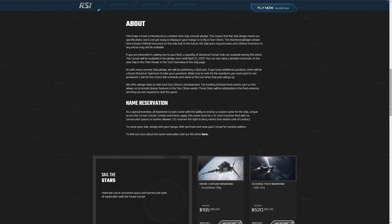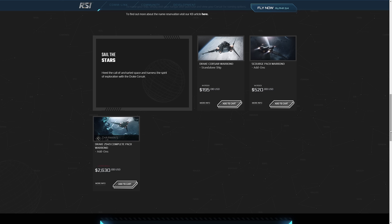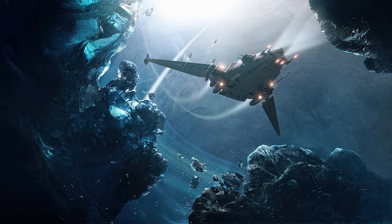Heave the call of uncharted space and harness the spirit of exploration with the Drake Corsair, a worthy companion supporting you in battle, discovery and delivery wherever the winds of adventure may steer you. The romance, the danger, the mystery of charting a course into the unknown — it sings to you. The spirit of exploration is inescapable; it's who you are. You hear the song of far-off galaxies, of systems uncharted and frontiers untamed. You feel the magnetic pull of adventure and long to chase virgin horizons into the unfathomably silent depths of the unknown. This is the spirit of the Drake Corsair — the bold, indomitable will of humankind, dauntless in its relentless pursuit of fortune, expansion and knowledge. You never know what you may discover out there, but with the Drake Corsair, you'll be prepared for it.